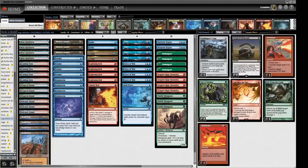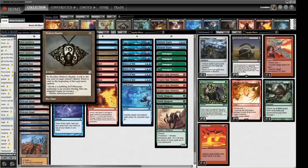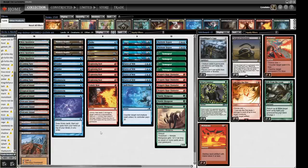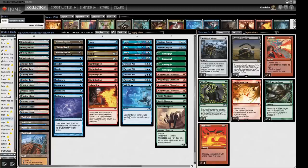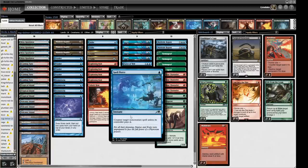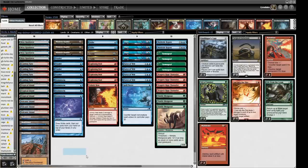We've got a bunch of cantrips in the form of Brainstorms and Ponders, as well as Mishra's Bauble, which we're hopefully going to use for getting Delirium on our Channelers. I did go back and forth on whether we wanted Spell Pierce or another burn spell, because of how prevalent Bowmasters is in the field and how much it hurts what we're doing. But we're going to try it this way and see what happens.